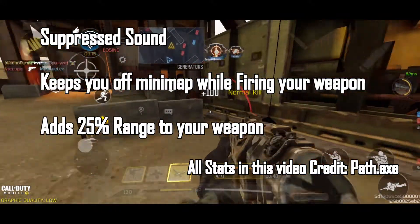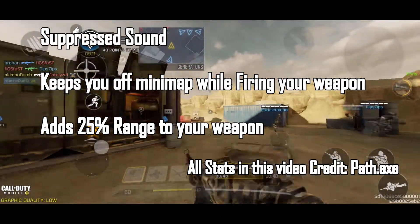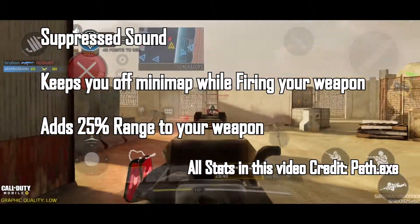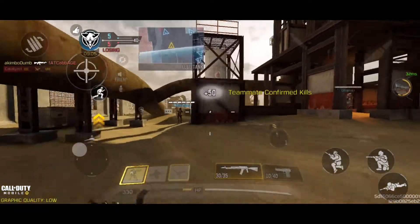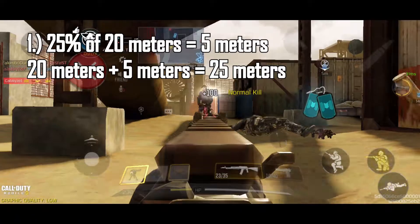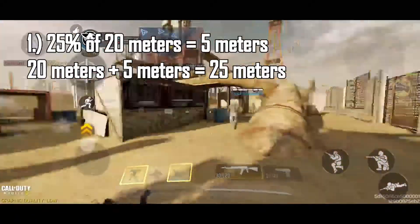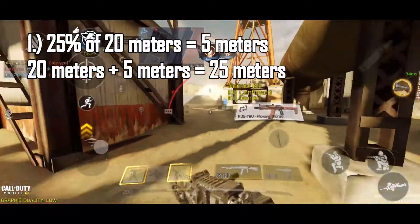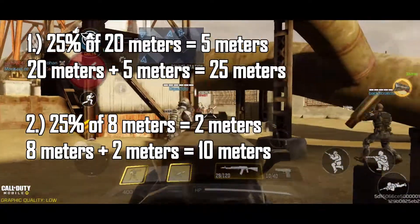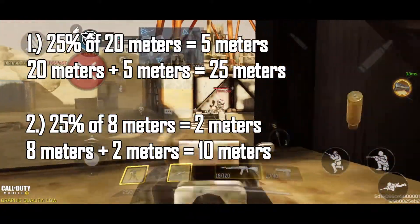And lastly, which I think is why a lot of people like to use the monolithic suppressor, is it increases the range by 25%. Some examples: if your gun can four-shot kill up to 20 meters, with a monolithic suppressor it will four-shot kill up to 25 meters. If your gun can four-shot kill up to 8 meters, then it can four-shot kill with a monolithic suppressor up to 10 meters.